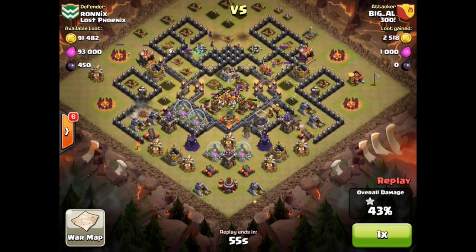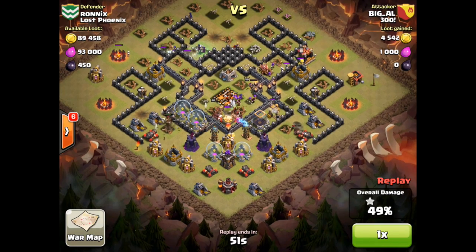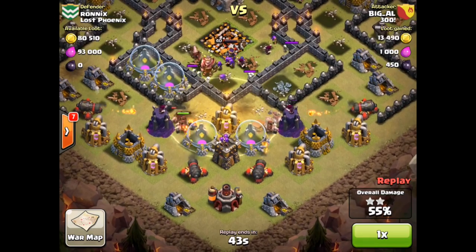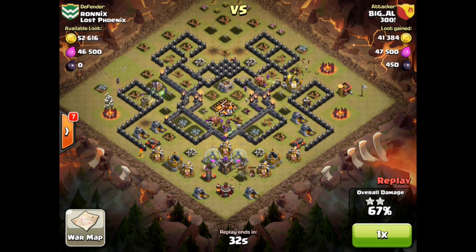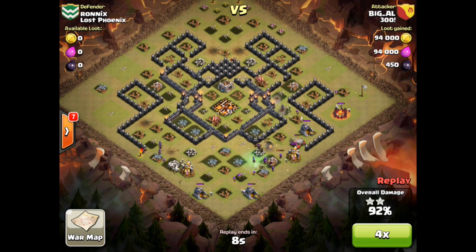With both infernos down, two of the three X-Bows are history. There is not a lot left to stop this attack. One last heal spell while those hogs go for the two teslas and two remaining wizard towers. The king, queen, and their supporting units are still up from the beginning of the attack and are going to help clean things up. This is going to be another three-star victory for Big Al and clan 300.